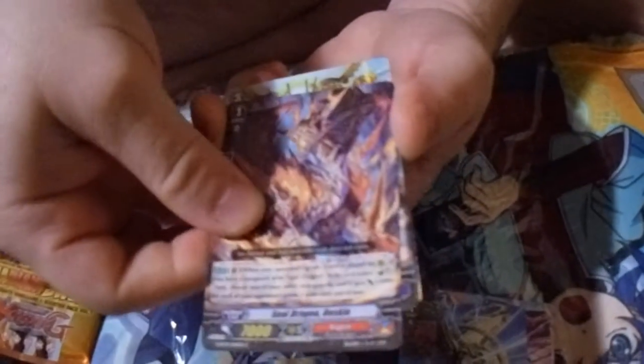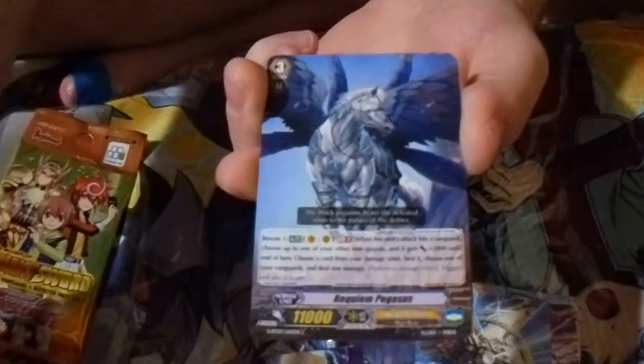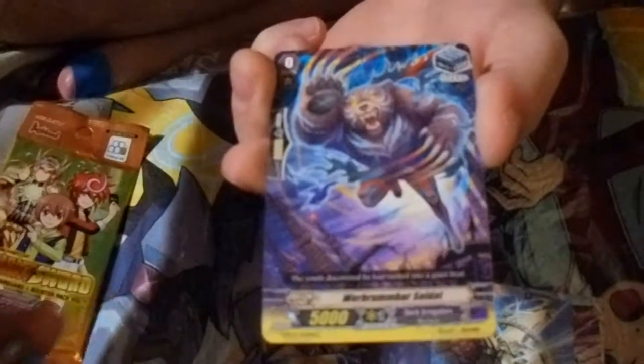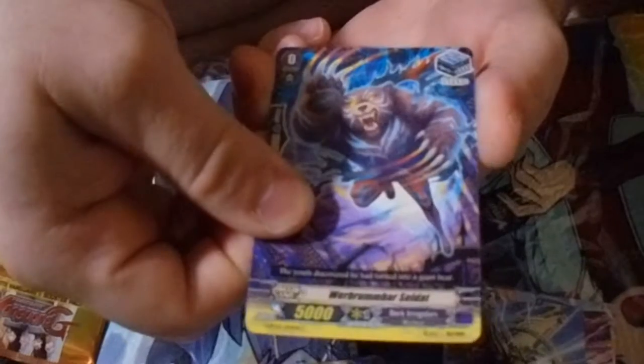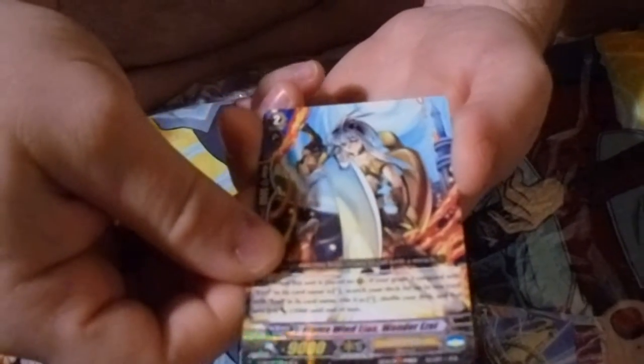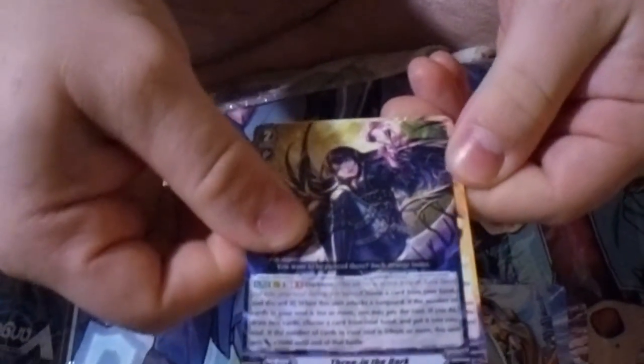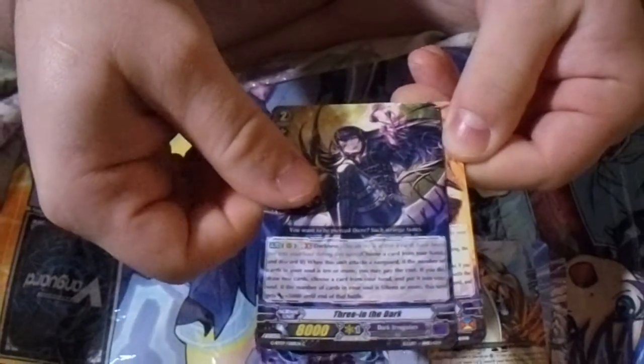So this is the second to last pack. Looks like just a rare, and it is — Gold Paladin, Flame Winged Lion, Wonder Ezel, grade two. I believe it'll work for an Ezel deck. I'm liking these vampire-like, well, succubus cards for Dark Irregulars.